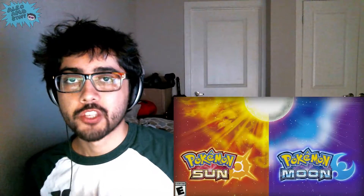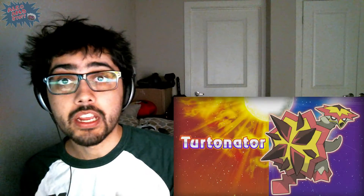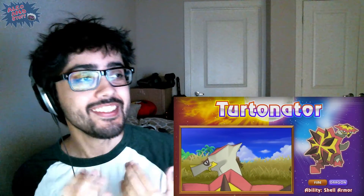Alright, so after having watched a little bit more of that stream, that is our news for Pokemon Sun and Moon today. This one Pokemon right here, and his name is Turtonator — he's a Fire Dragon type and he has an ability called Shell Armor. I was flipping out when I first saw him on stream, and I still am.